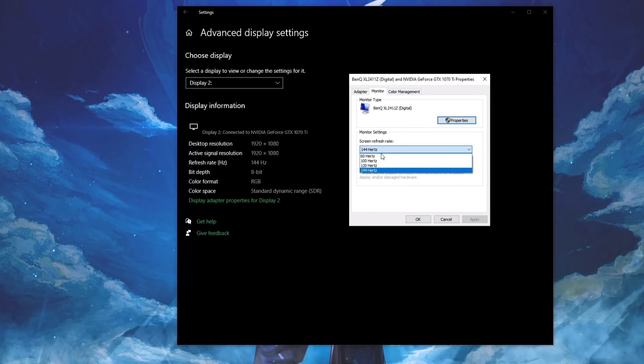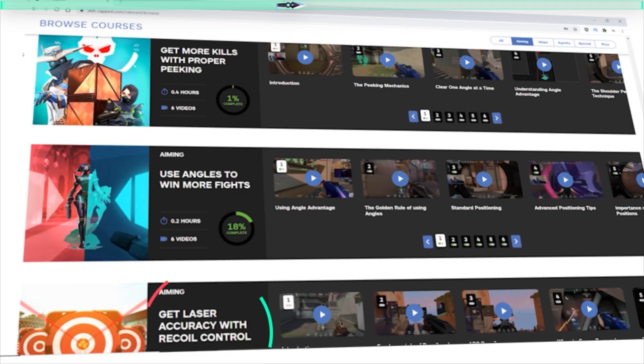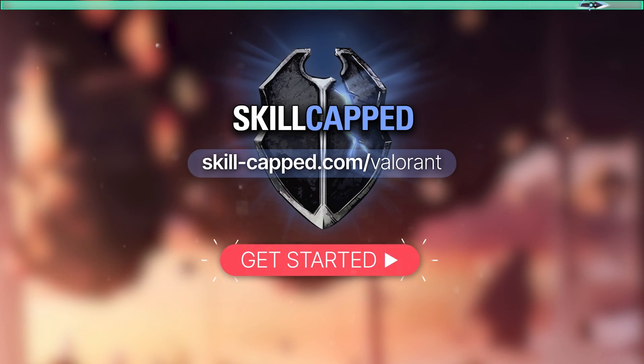With that being said, let's get into the video. And if you want to take your game to the next level and play like the pros, go to skillcapped.com to unlock our hyper improvement system that will teach you everything you need to blast through the rankings in Valorant. The link will be provided in the description below.